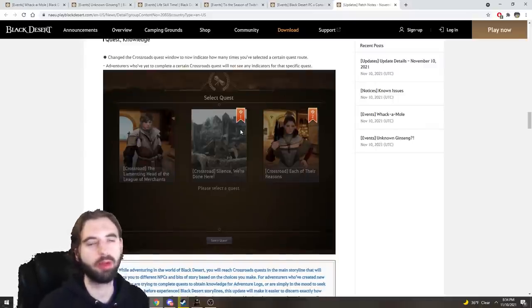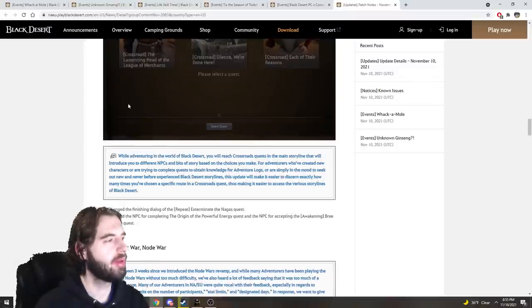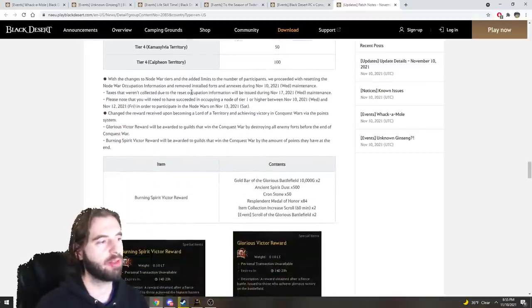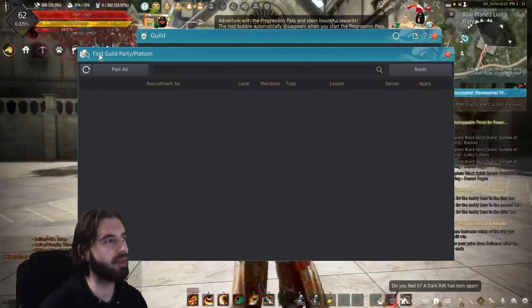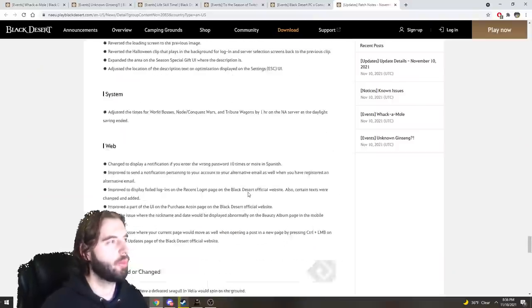Another change: the next time you play through the story on a character, there will be a little ribbon showing how many times you've completed a crossroad. If you're missing knowledge from a crossroad that could be impacting your energy, a non-ribbon questline will flag that for you. This might also be useful for the new card game coming in the near future, where you'll need knowledge of various topics to win. There's also a bunch of information about Conquest Wars and Node Wars — I don't do PVP content, so skip that. A new feature on the Guild page lets you post an ad for parties under Find Party Platoon if you're trying to find people to play with.